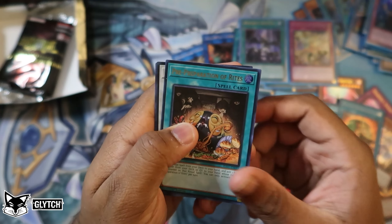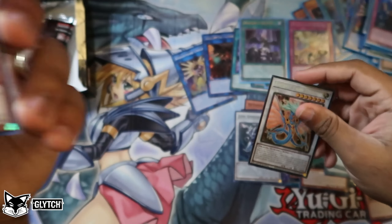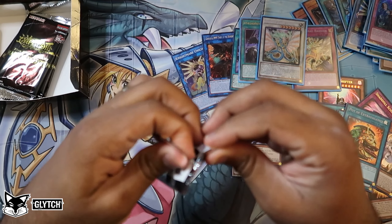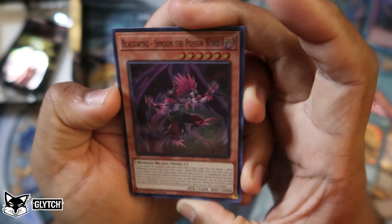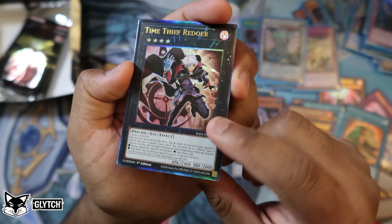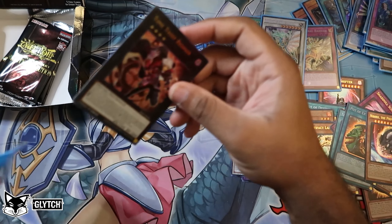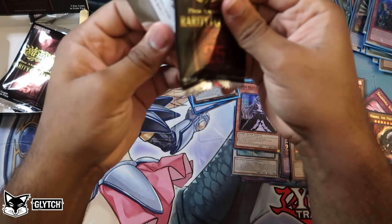Egyptian God Slime, Red Preparation of Rites, Ancient Fairy Dragon, and the prismatic collector's rare — nice — and Ghost Bell. I think I have all copies of Ancient Fairy Dragon minus the collector's rare or quarter century secret. Simon the Poison Wind, Blue Eyes Big Dragon secret rare, Time Thief Redoer in prismatic ultimate rare — ace! Nibiru ultra rare and Blessed Beast Dragon again. I'm going to sleeve this Redoer — beautiful.